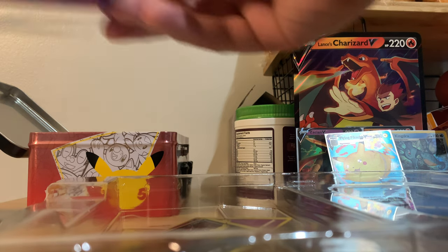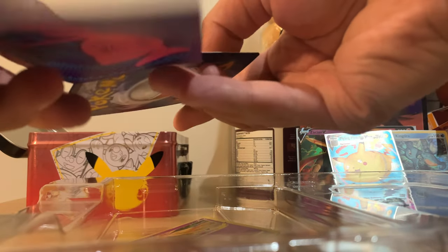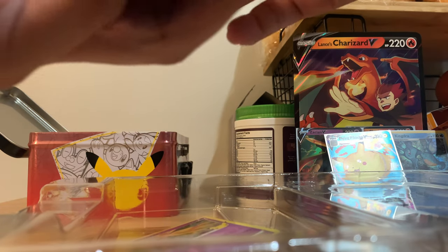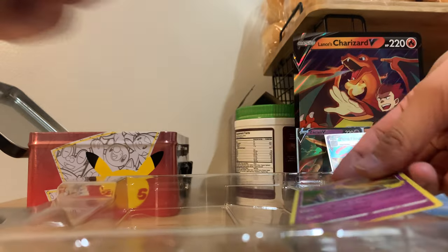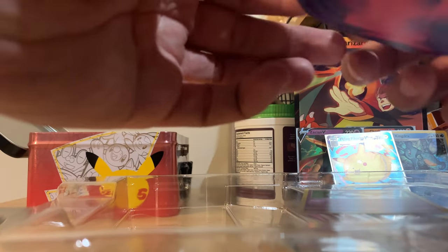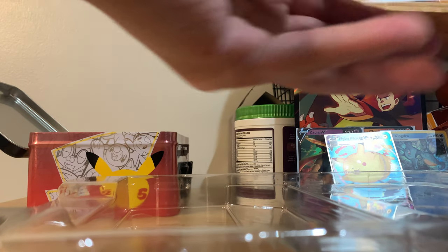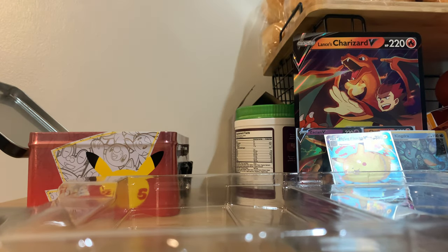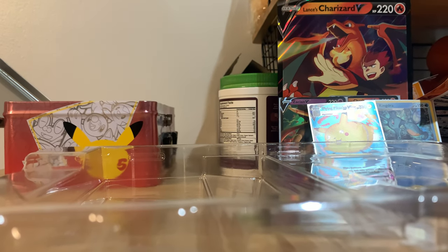That will conclude what we got today. So we got a pretty sweet Lance's Charizard V card — pretty dope-looking card — and then a couple more Celebrations cards to add to the collection. Nothing too crazy, though. That would be it for today — we'll have a Celebrations Elite Trainer Box next time, we'll have a look at it.